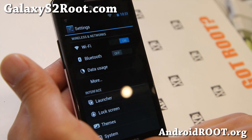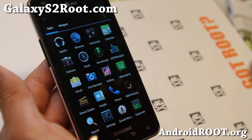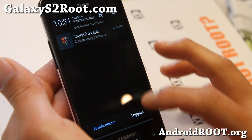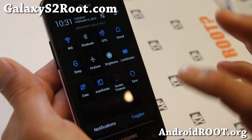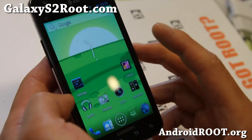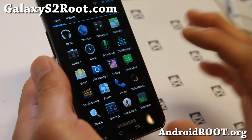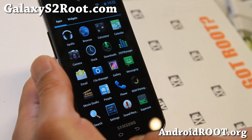Pretty solid ROM — basically CM10 plus MUI. Let me show you some of the MUI stuff: if you go to toggles, you get these MUI-style toggles. So check it out for this week's ROM of the week — it's a great way to get a bunch of themes without running MUI but just running CM10.